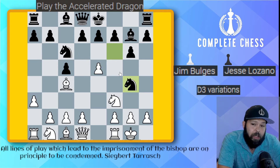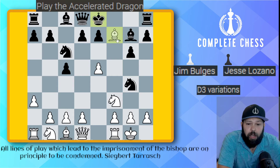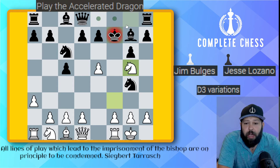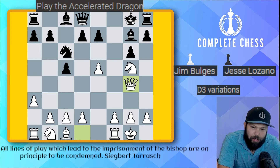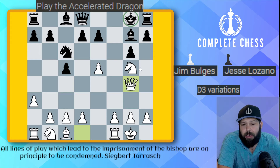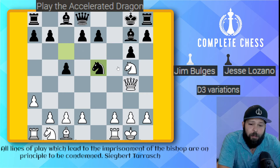White does have an interesting tactic: bishop takes on f7 check, king takes f7, knight g5 check, king g8, and queen takes g4. Who stands better? Black, actually. Although it seems like black's king is running around and can't castle, the king is actually quite safe, and we're about to win the pawn back with knight takes e5. Black has an easy advantage with both center pawns and the bishop pair. Don't worry about the king — he'll find safety soon.